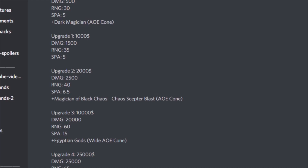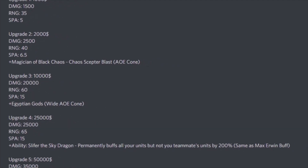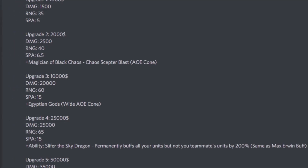Upgrade 4 comes in at 25,000 cash, damage goes up to 25,000, range 65, SP 15. His new ability is Slifer the Sky Dragon, which permanently buffs all of your units — but not your teammate's units — by 200%, the same as Max Owen buff. This Egyptian god card buffs all cards held by you, so no matter where you're placing units, everything gets buffed, making it easier to use even burning units.